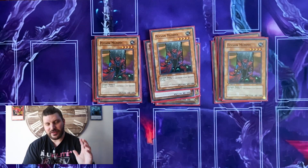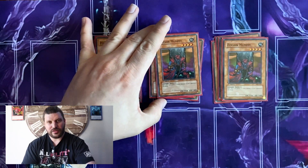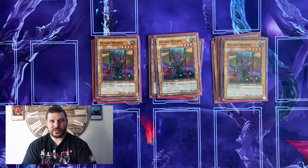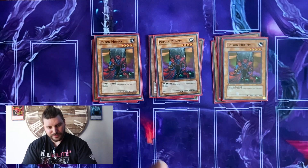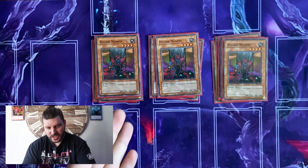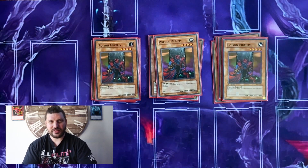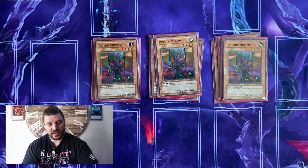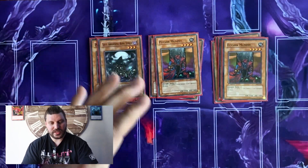Then we're going with three Poison Mummy. Back then we didn't have Links, Synchros, or Pendulums, so your best bet was either a slow burn or beat sticks. Poison Mummy burns your opponent for 500 life points each turn, and you can guarantee people would actually attack these things. The deck mainly revolves around putting stuff in defense. We have one Soul Absorbing Bone Tower, which is basically your milling card for the deck.